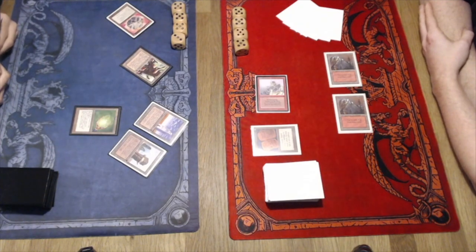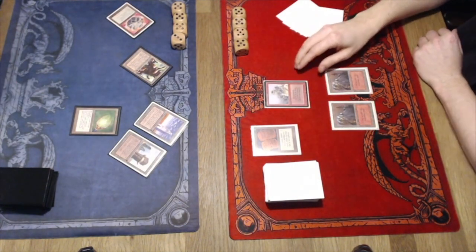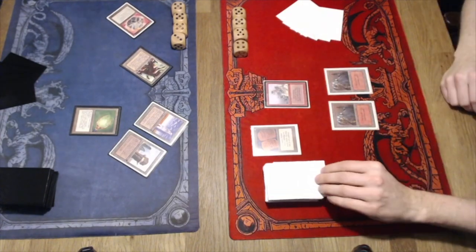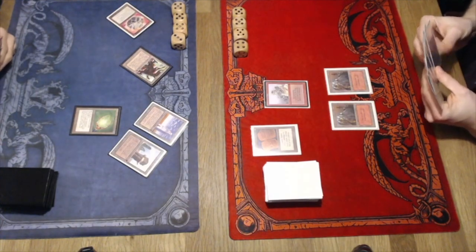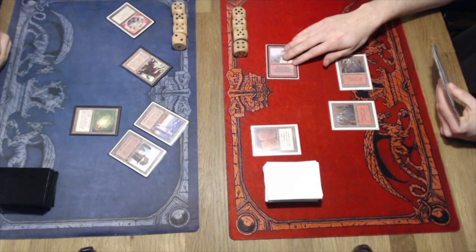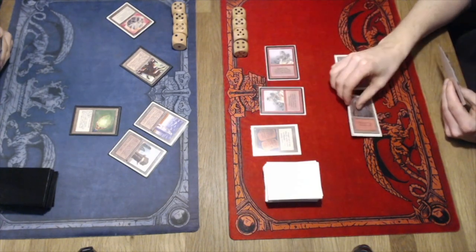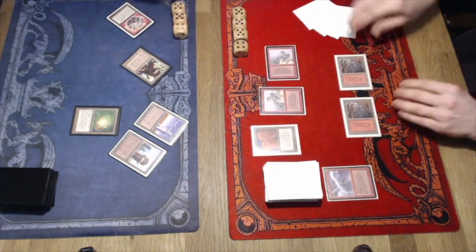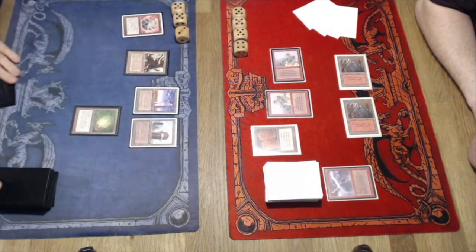I don't think it's going to help Roy much unless he can find a Forest and Titania's Song. And Titania's Song is also great to turn off that Copper Tablet of mine. I'm attacking again and stuck on two Mountains — cannot find a third land. I do have those two Chain Lightnings in hand. Choosing to go for one Chain Lightning and a Goblins of the Flark, putting Roy to 14 and then passing. He's going to take another damage from the Copper Tablet — it's really doing work here.